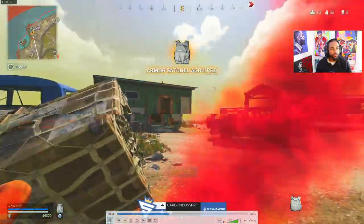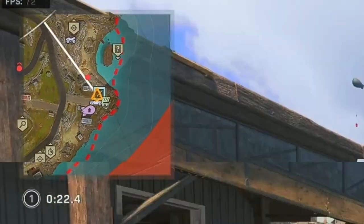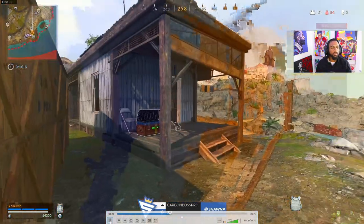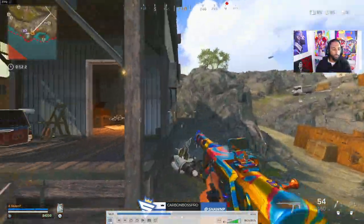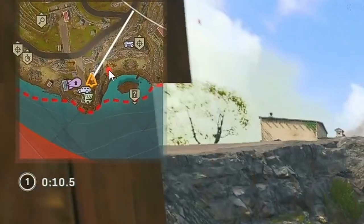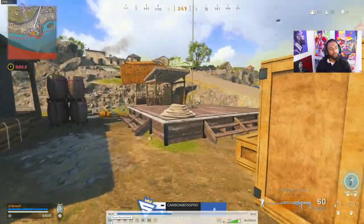Pay attention to where he's at on the map. We're plating up, peeking both sides, peeking up, looking down to the right. After the first snapshot, if he didn't push me he was never going to push me alone — he was waiting for his friends. You have to know when people are stalling. A lot of players stall and wait for teammates to help, even in a 1v1. I knew he was going to do that because he never got closer — he just moved laterally around me. He was never trying to push me by himself, and in the end it paid off because I knew what he was going to do.